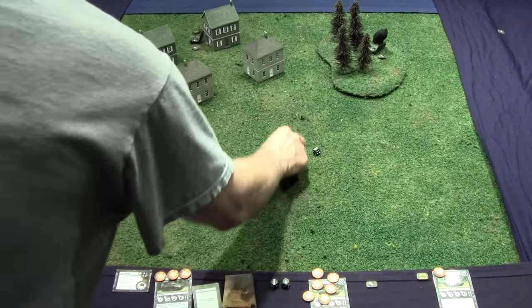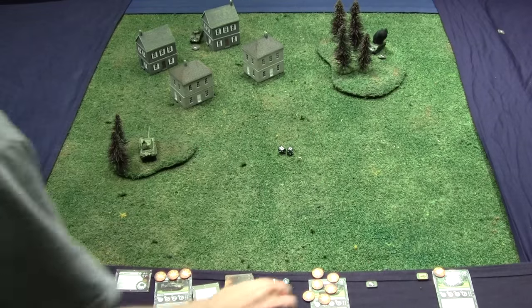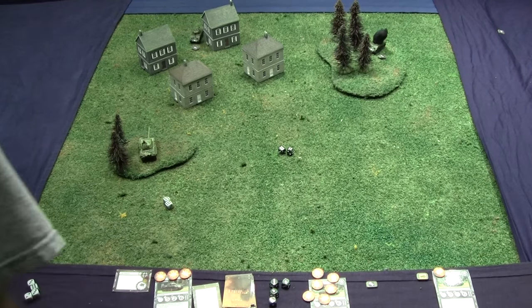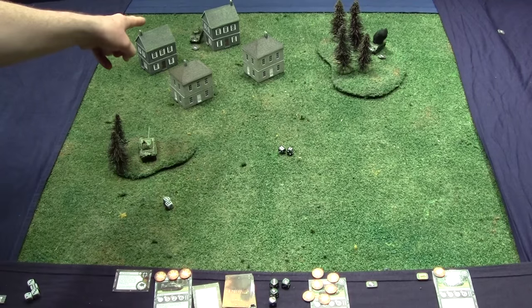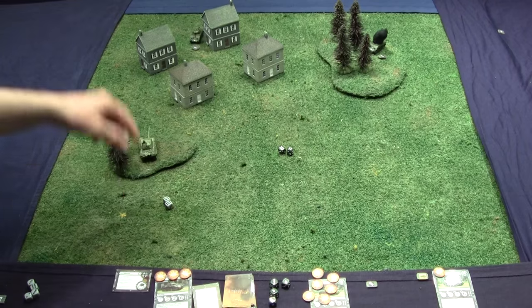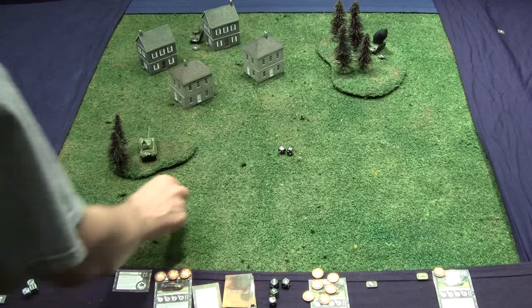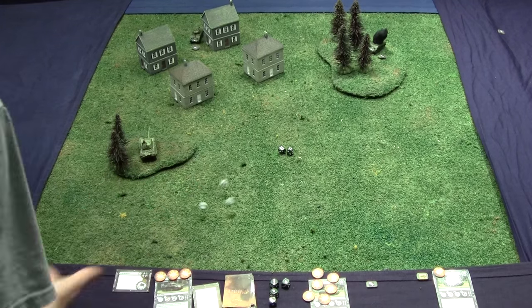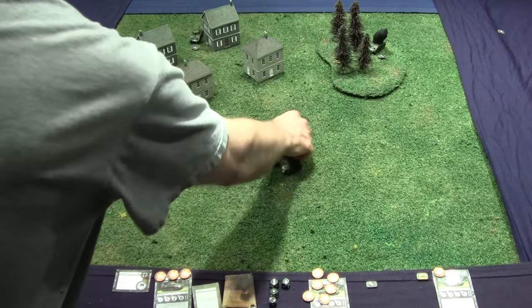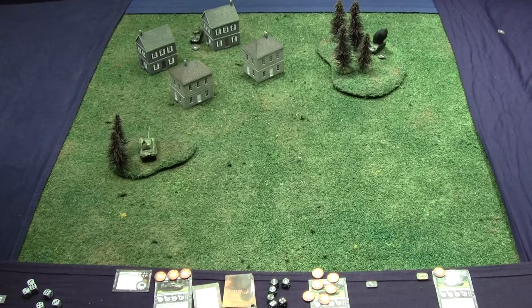The Sherman hits twice — both criticals. The Panther gets two normal defense dice. The Sherman moved one, but Gung-Ho counts it as zero movement, so no added dice. The Panther is in the woods though, getting one extra die. He rolled a four and a six, nullifying both hits — nothing happened to the Panther.